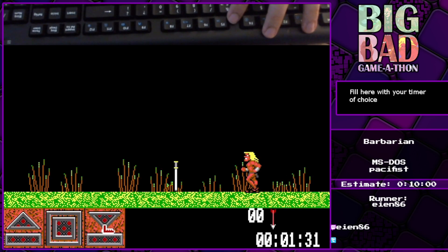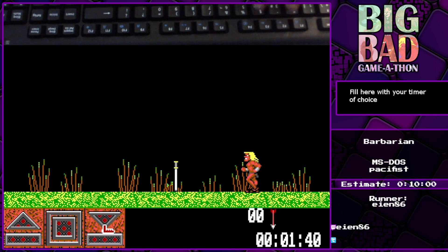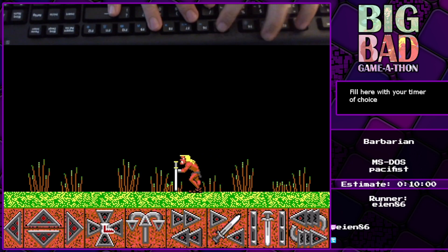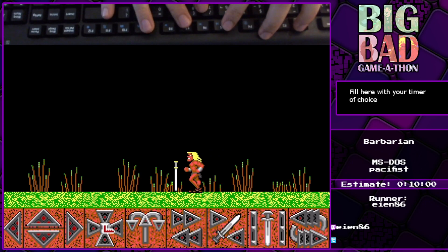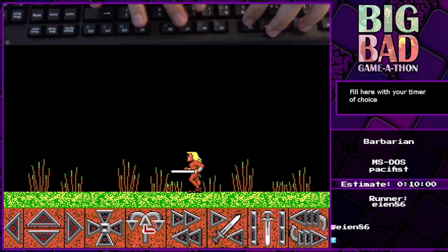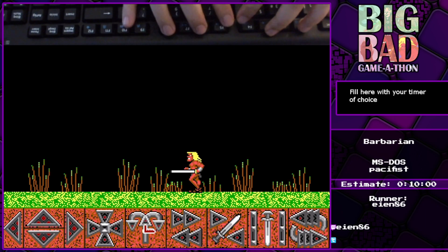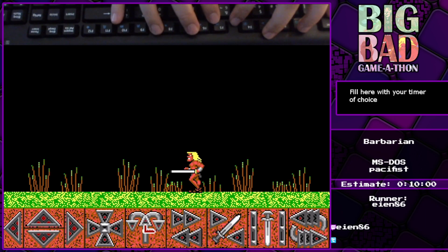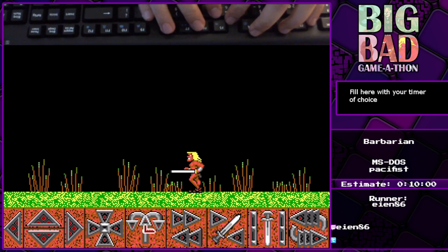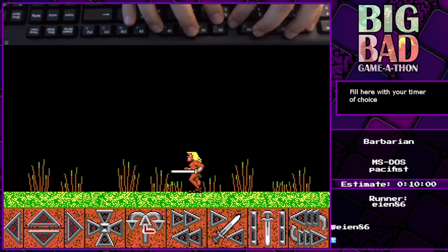If you press space, you get to this menu where you can pick up or leave your sword on the ground. It's not that you go over the sword and it's automatically picked up as you would imagine in a good game — you have to walk, stop, press space to change the menu, press pick up to get the sword, select the sword, then come back. It's a whole process to pick up a sword, an arrow, or a bow. You can imagine that's not a good thing for a game.